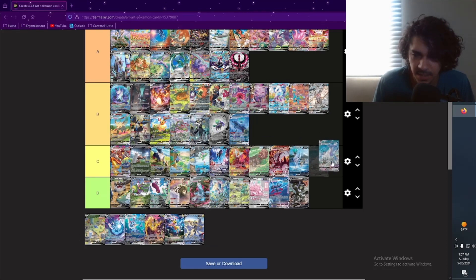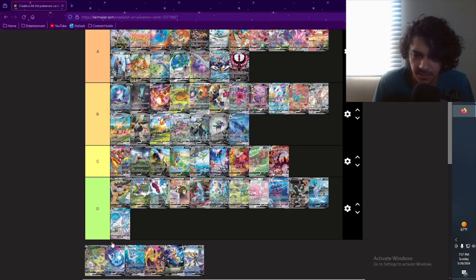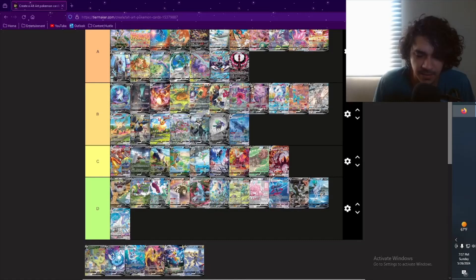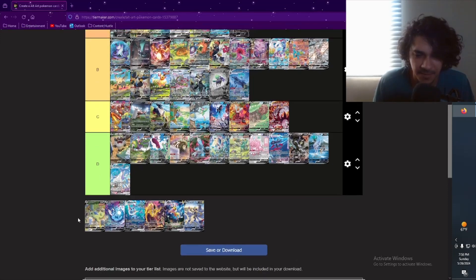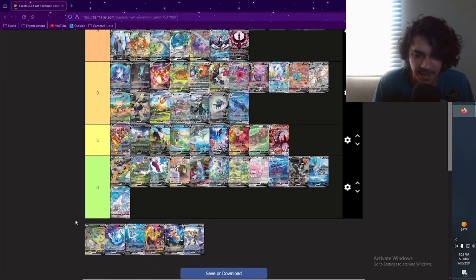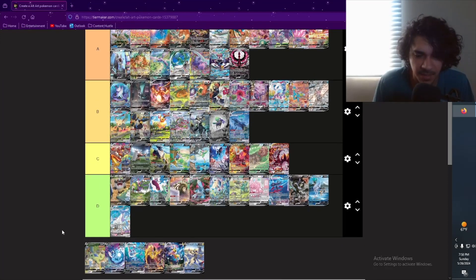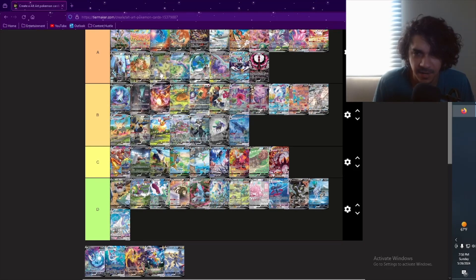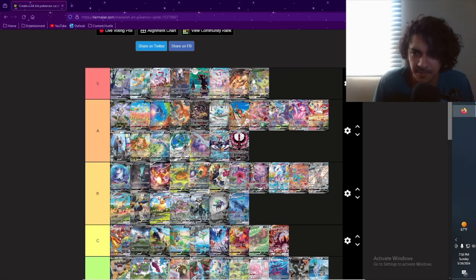Sleepy Tyranitar — the chase card from Battle Styles. Beautiful card, I have it in my collection, one of my favorites. I like how you have the other Pokémon hiding behind the tree, fearful for their life, but it's probably safe now that Tyranitar's sleeping — he just ate so much he's in a food coma. Great artwork, I have to put that one in S. I love the sleepy Tyranitar.